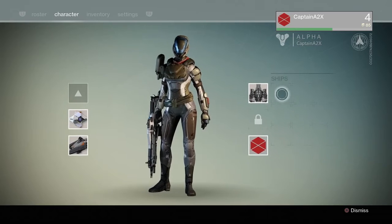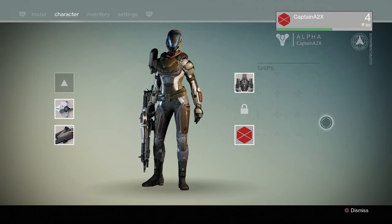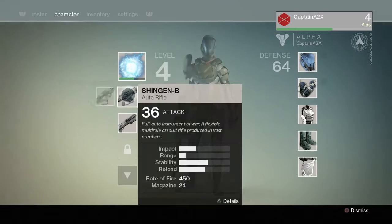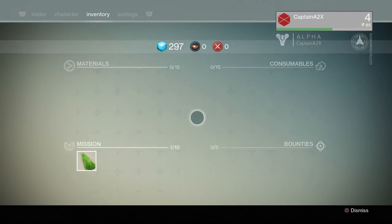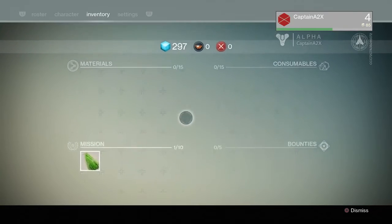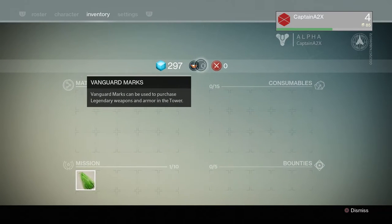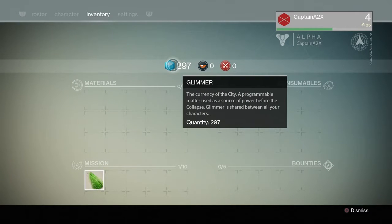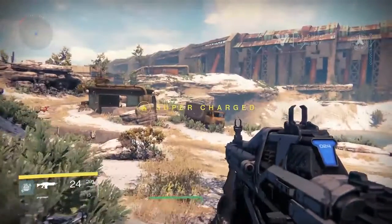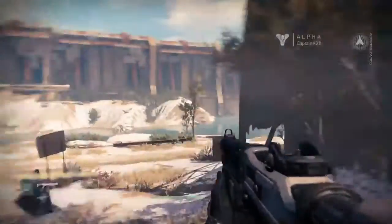Your ship is your orbiting ship — I'm not sure why you'd want to change it outside of aesthetics, since it doesn't add or subtract any gameplay, at least not within the alpha. The inventory is really laid out quite nicely — everything you need is right here, and you don't have to go through multiple menu systems. I believe the currency in the game is called Glimmer. You can also see the roster showing your friends, and then your basic settings.